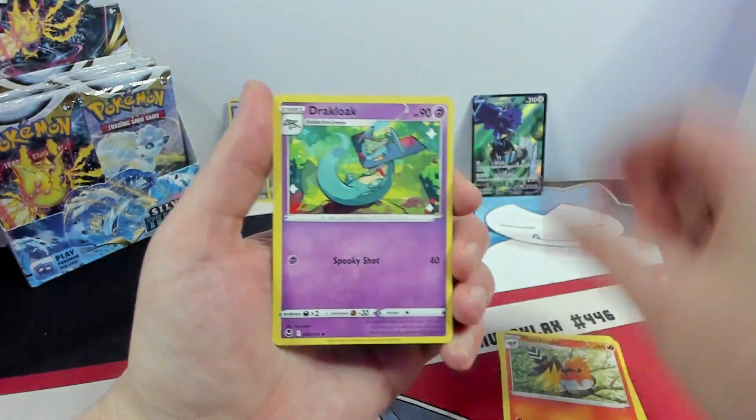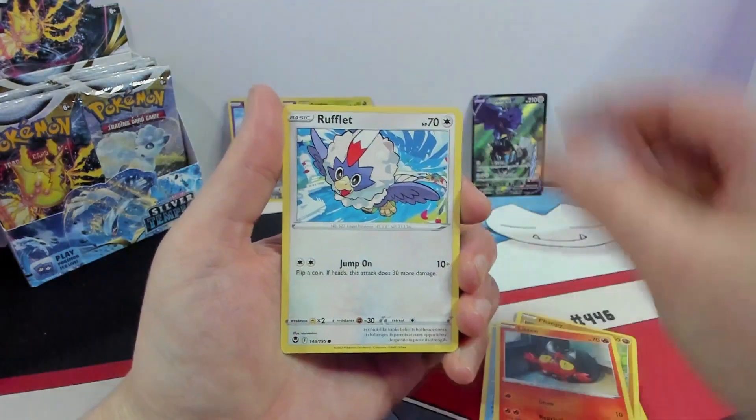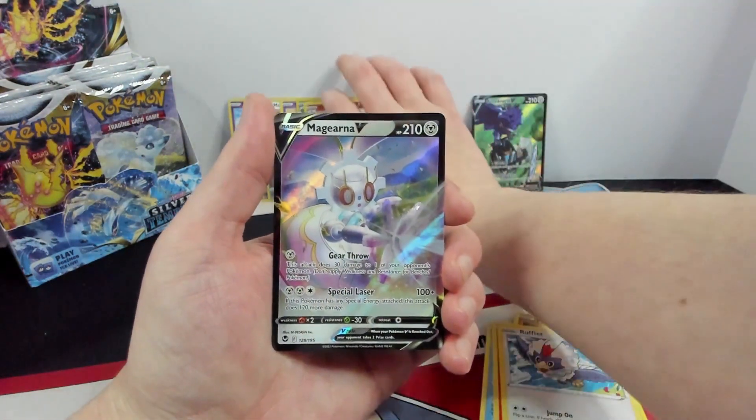We're going to try to rip through this as fast as we can. Altaria, Fletchinder, Draculot, Dratini, Phanpy, Litten, Rufflet, Reverse Tauros Cat, and a Magearna V.